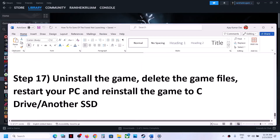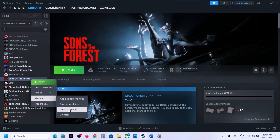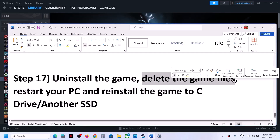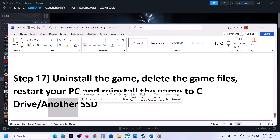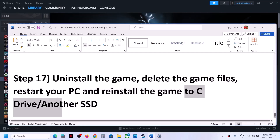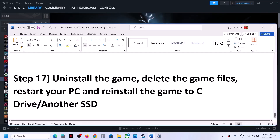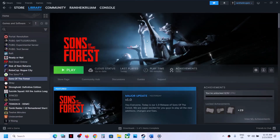The last step is to uninstall and reinstall the game to a different drive. Uninstall the game, then go to the game installation folder and delete the game folder. Restart your computer and reinstall the game to C drive. If the game is already on C drive, try installing it to another SSD. One of the steps shown in this video should help you get the game running on your Windows computer. Thank you so much for your time — please like this video and subscribe to my channel.